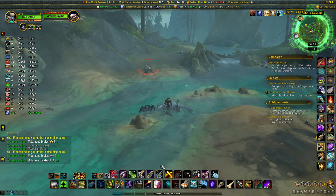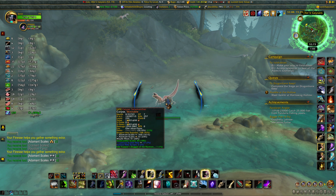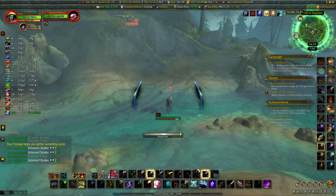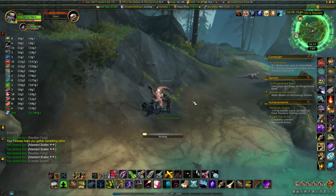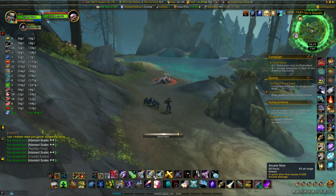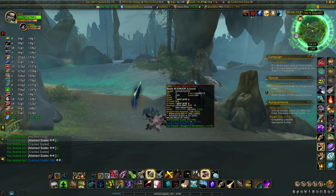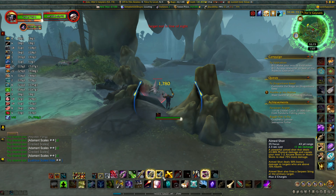Luck would have it, I'm making my pass and I'm not getting any of the scales now that I'm trying to show it off. Normally I can come through just this part alone and get several. There's plenty of them to kill and they respawn fast — I'll knock them all off here. There's one of the illustrious scaled hides. It helps if I'm in line of sight, I guess.